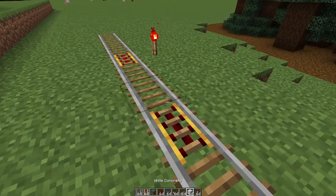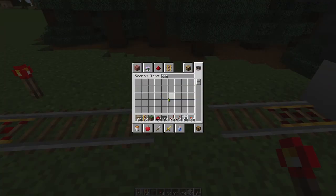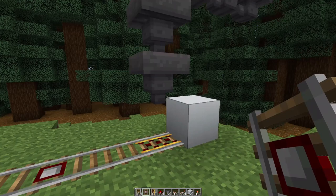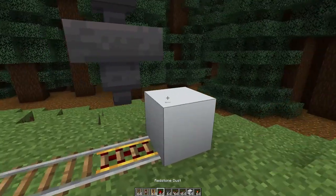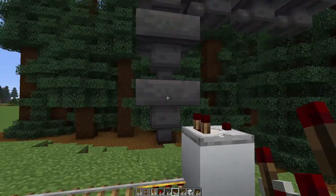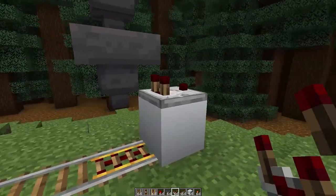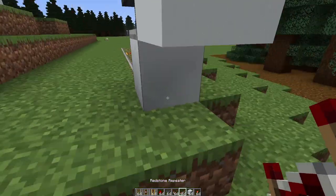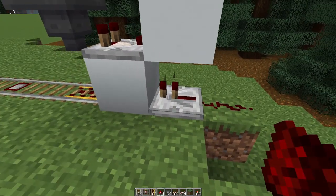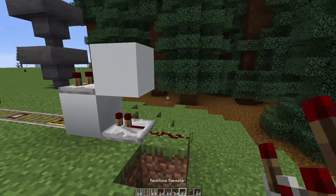Make sure there's at least one regular rail on this space — there can only be one powered rail right there. We're going to put a detector rail there for what I call the backup system. The hopper minecart can only hold so many things; if it overflows, this item hopper still has items in it, and therefore the comparator still senses it and the cart won't move. The backup system will save that. The comparator goes here — use a temporary block, then place a redstone repeater right there and a piece of redstone dust right beside the repeater.